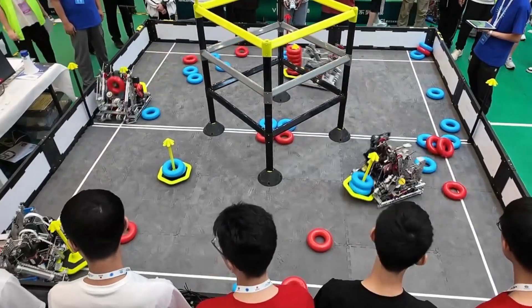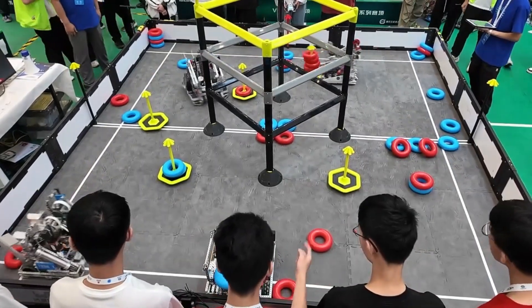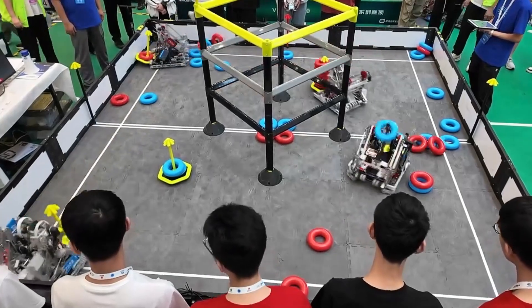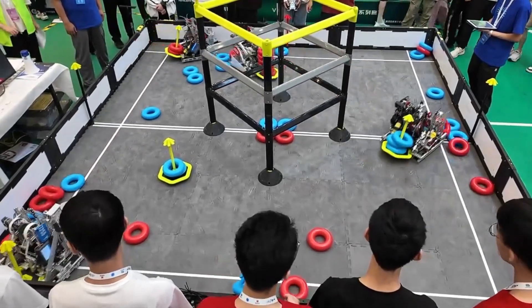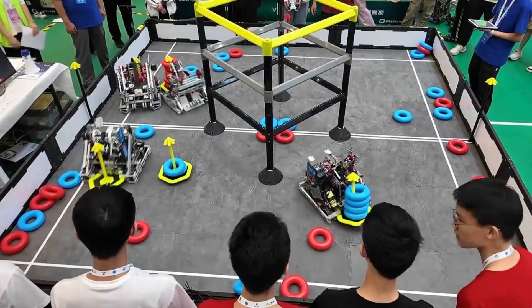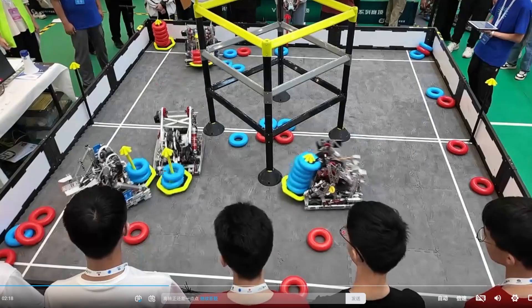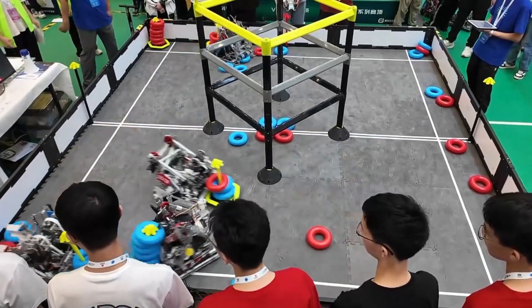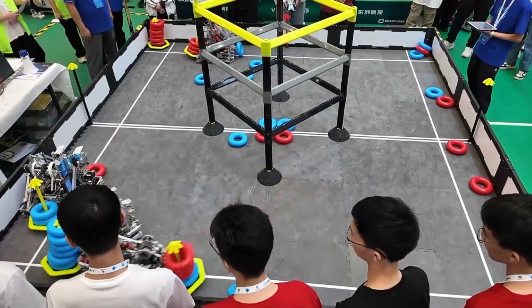Nobody really contested for that middle goal. Blue taking advantage of that opportunity at the very start, jolting to that goal. Now Blue has control over all three goals, but they aren't really going to prioritize keeping this one safe. Red can very easily take control of this one — and that's exactly what 18522R does here. They take that goal away from Blue and start stacking up Red on that originally Blue goal.